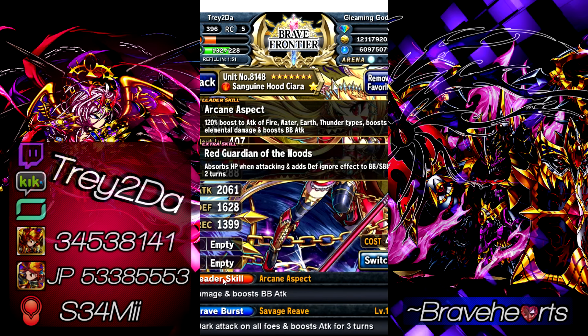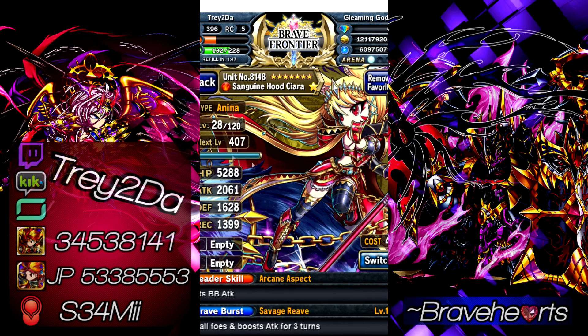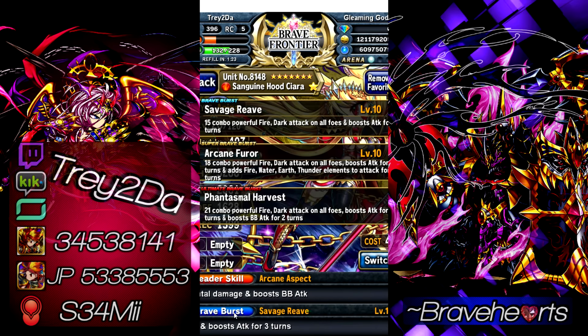The fact that she absorbs HP is nice too, plus with the animal type you'll have a boost in HP. Her absorbing HP is actually pretty nice — I think it's around two to five percent of the damage she deals, it's a 100% chance, which is a definite plus. It could keep you from having to heal her at any time. The BB is decent — if I remember correctly, attack increases by 110%, which for a BB is excellent, and it attacks with two elements: fire and dark.